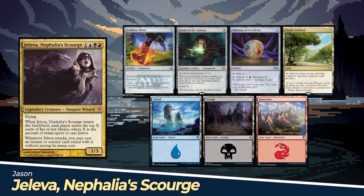Jason's starting hand includes Swiftfoot Boots, Sword of the Animist, Talisman of Creativity, Exotic Orchard, an Island, a Swamp, and a Mountain.